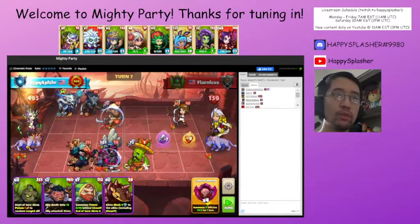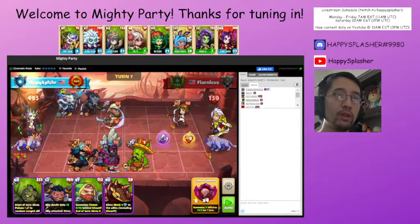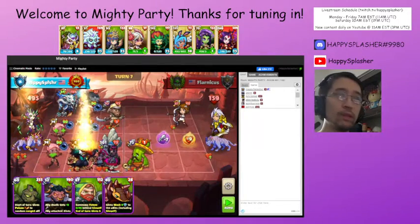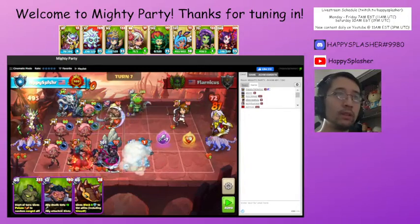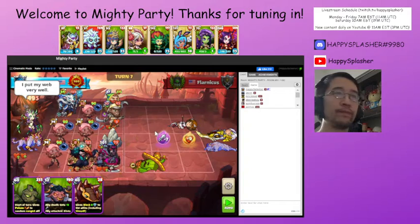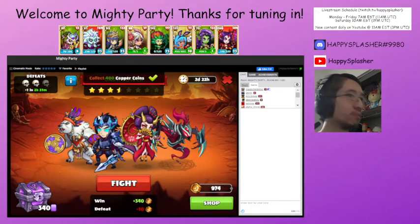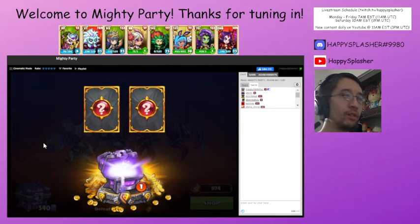Just taking a look here — it deals damage to a random unit whenever one of our units attacks. We'll just flood the board over here and then get our summon here. And there we go. A little bit of progress — liking this.